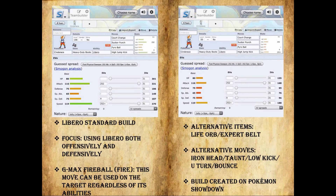Alternative items you can use are Life Orb or Expert Belt for more damage. You can also use different moves: Iron Head, Taunt, Low Kick, U-Turn, and Bounce — all very useful moves for Cinderace to add a little bit of type spread depending on what your team needs and depending on what you think your opponent's going to bring. U-Turn is also just typically a very useful move — you know, switch in, get the Court Change off, U-Turn out, save him for another day.